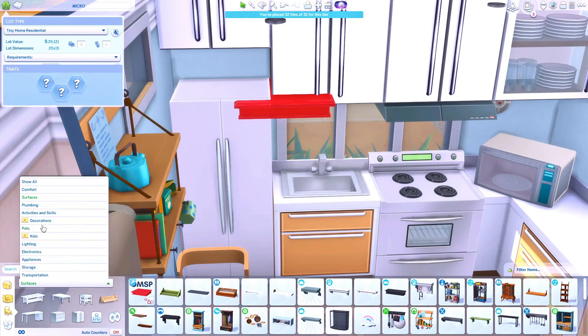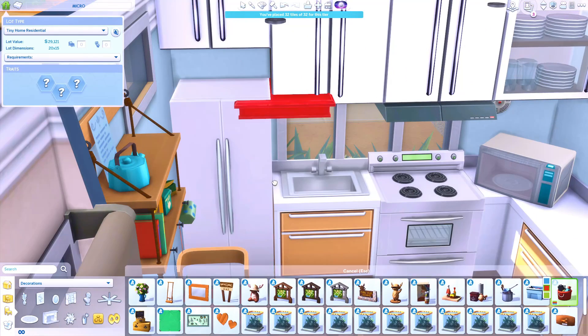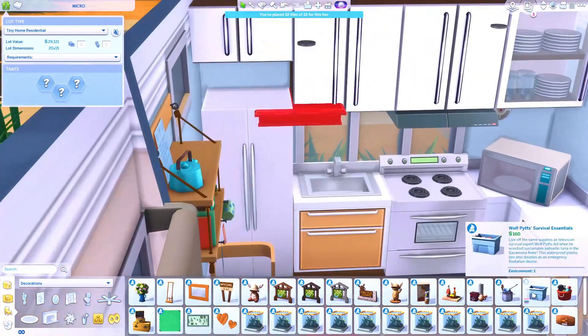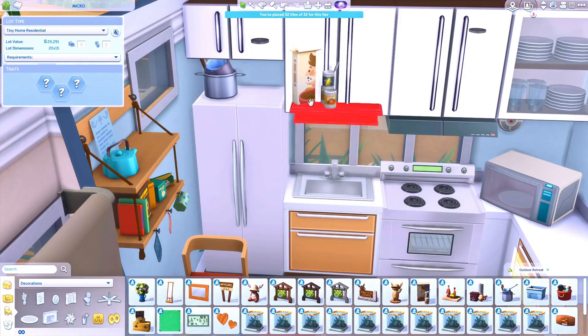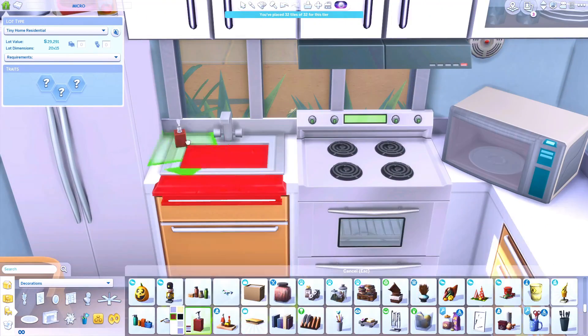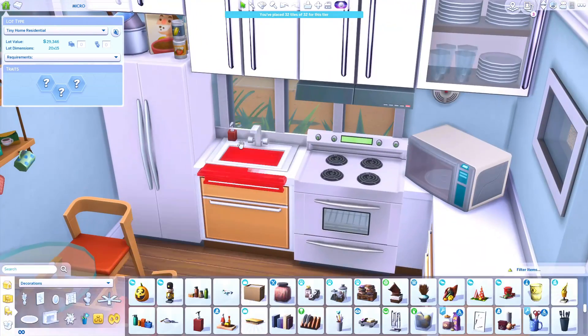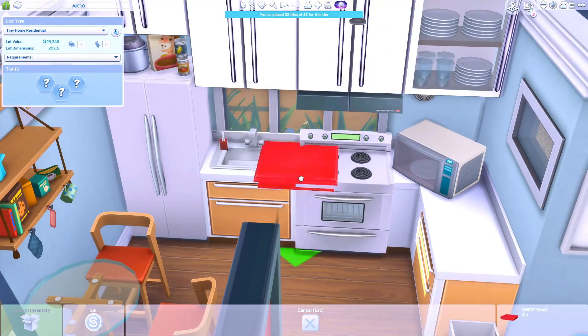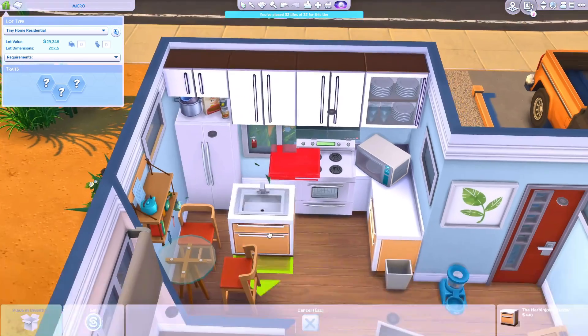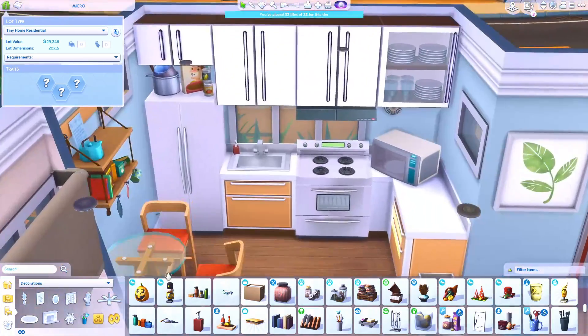I use a variety of packs in this build — including Tiny Living, Outdoor Retreat, Cats and Dogs, Seasons, and a couple of stuff packs. It'll tell you in the gallery exactly which ones I used. My Origin ID is Real Fantasia — it's always in the description and the same as all my social media.